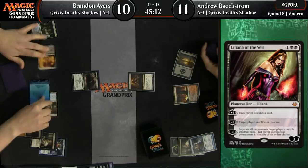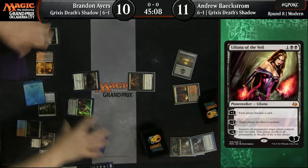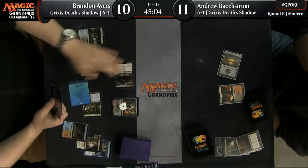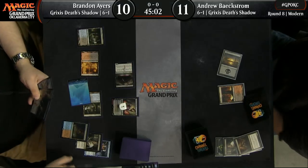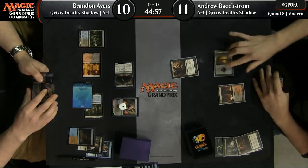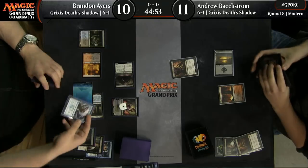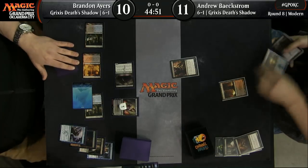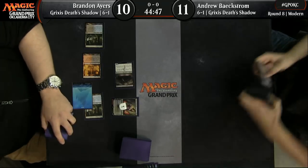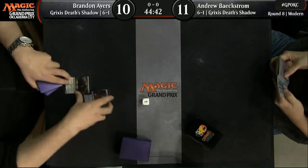Unstable Island, gorgeous. He does stick a Death Shadow here. Liliana comes down with one counter on it, indicating her intention — get that thing out of here. I think Andrew is almost too far behind. He's just going to stubborn denial it, because that's Andrew on his way out of game number one. He's going to go ahead and scoop. He could never get his mana going, and Brannon Ayers really just kind of had his way with him there.